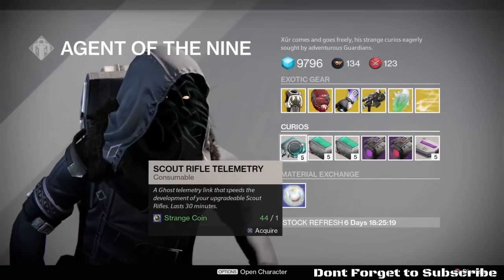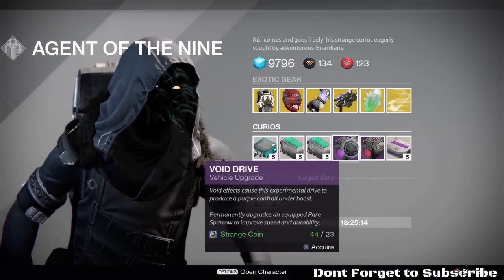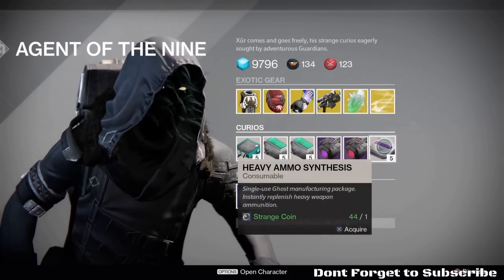Of course, we've also got the Exotic Shards and an Exotic Engram. This week's curios: Scout Rifle Telemetry, Shotgun Telemetry, Sniper Rifle Telemetry, Void Drive, Stealth Drive, and Heavy Ammo Synthesis.